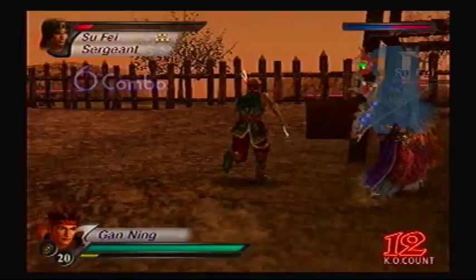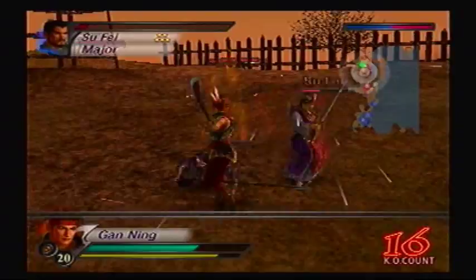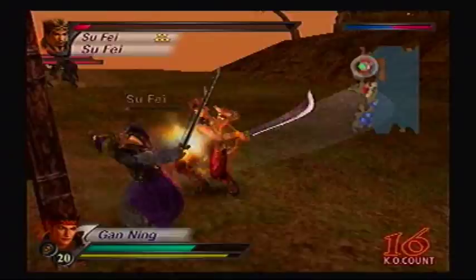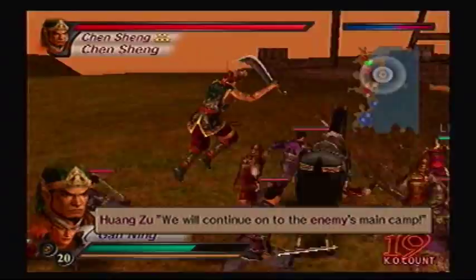Alright, come on — we're gonna fight it out. As soon as I defeat him, I'm going for Chen Cheng. Better get some more health in the meantime. There's Chen Cheng. I'll just do some damage to him in the meantime. That didn't work. Stop blocking!